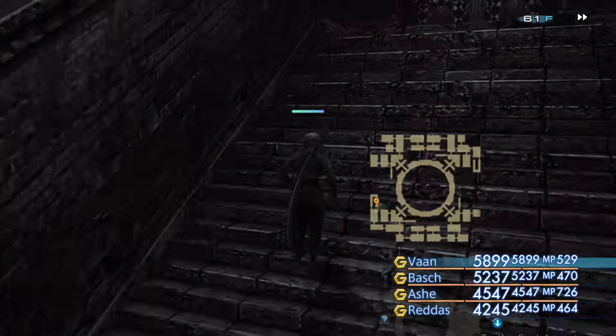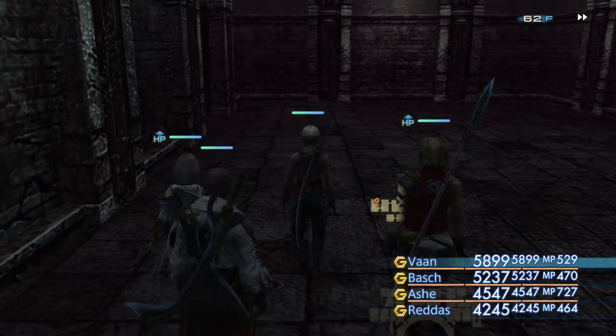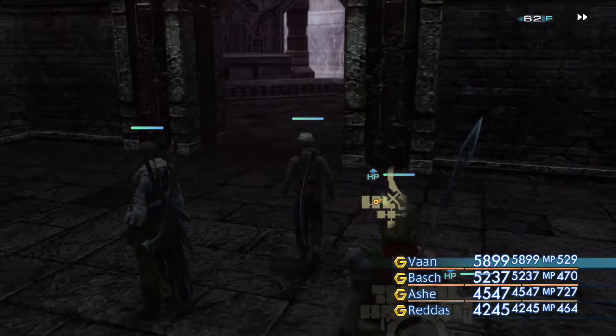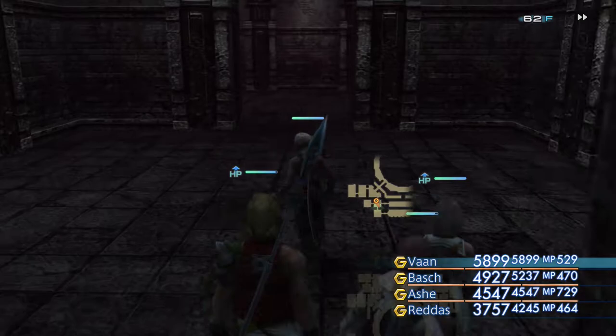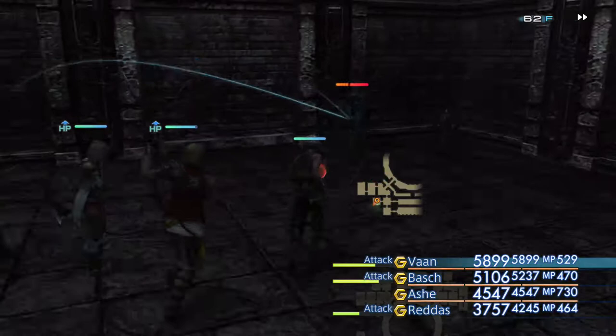This should take us to 62F - yes, this is where we want to be. One of the interesting pieces of treasure we can get on this floor is the map for the area itself, so I'll point that out once we reach it. There are going to be some tough enemies and they can spawn in quite larger groups, so just bear that in mind as you're making your way through - don't go racing through or you could end up feeling lots of pain. We have a one-time loot treasure - a juice mace.